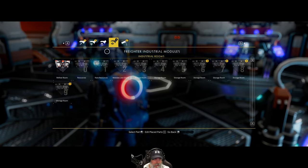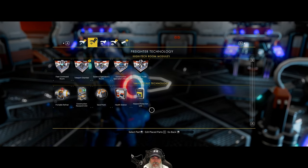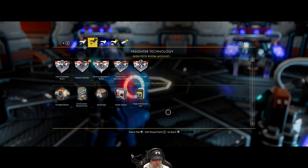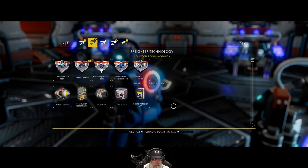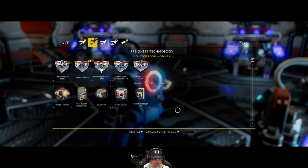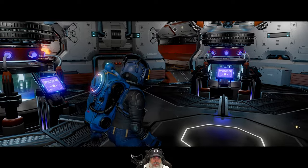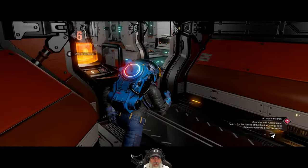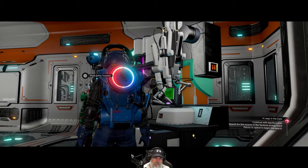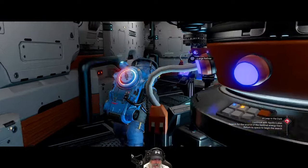What's left that we can currently make? We could do a cultivation chamber, but we need more frigate salvage modules before we can make what I'll call the 'kitchen room.' The cultivation chamber isn't doing us much good until we can do that. So we're going to want more fleet command rooms. We'll hold off on the cultivation chamber — we can't really do any more until we learn more blueprints. We'll probably need one or two more of these stations, and we'll continue putting them along this wall in a line.